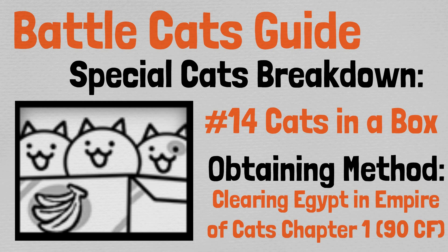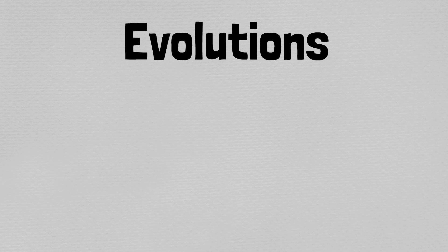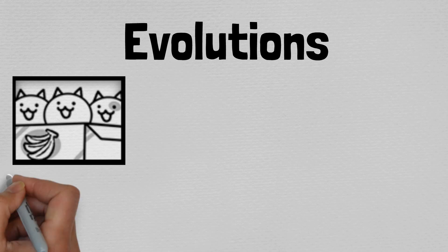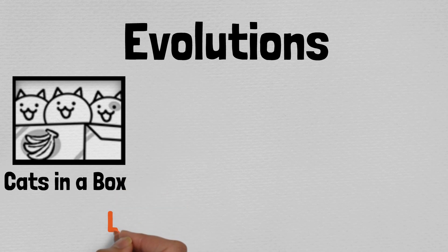Now with that quick introduction out of the way, let's take a look at Cats in a Box evolutions. Cats in a Box evolution cycle follows the exact same as all of the previous special cats. It evolves into Cat Gang at level 10, and then at level 20 plus, after completing Box Cat Awakens and unlocking the true form, it evolves into Heavy Assault Cat.